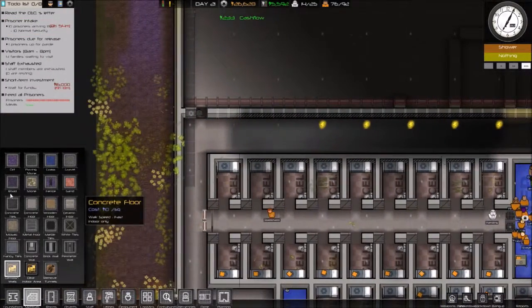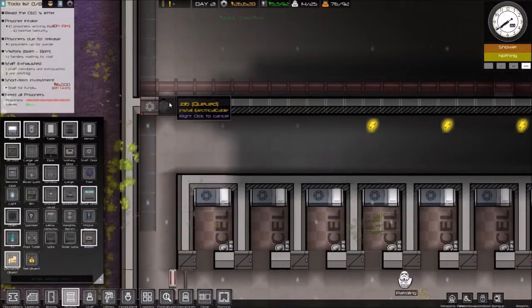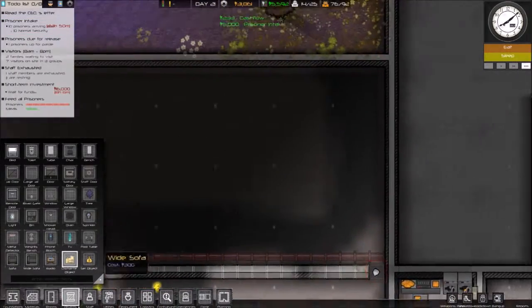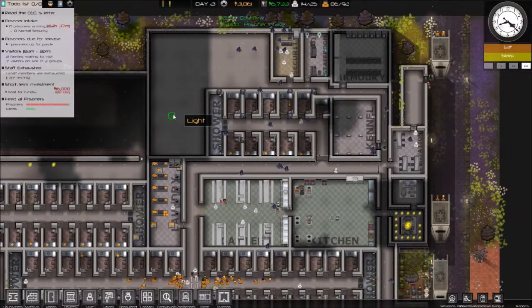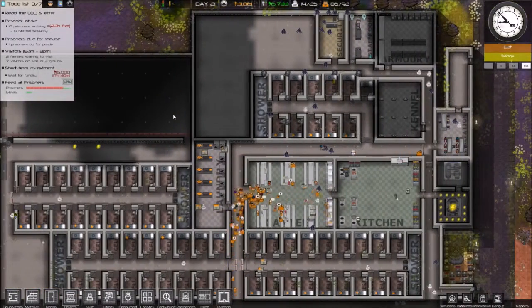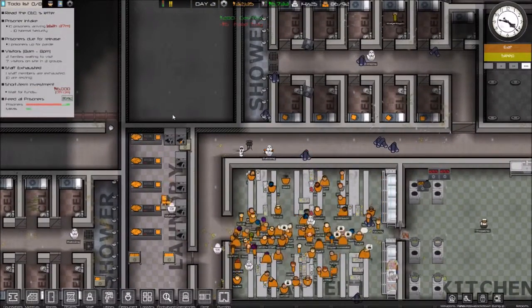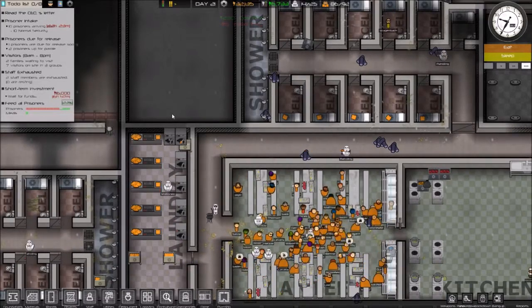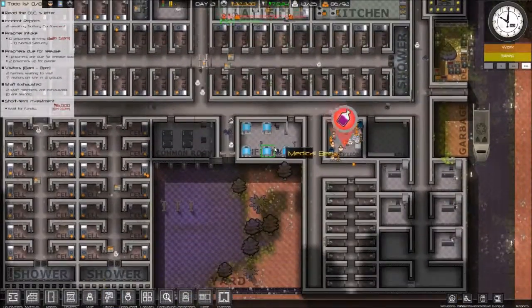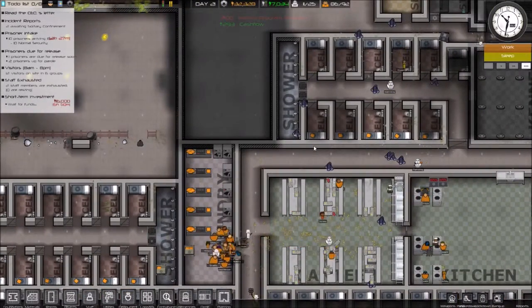I need you guys to speed up again — I don't know why you slowed down. Rooms, objects, dismantle objects — I need that door taken out. Dismantle staff door. Do I like having the empty spaces? Not really, we're working on it. You know what we could do is give these guys access to their own stuff basically, like their own kitchen.